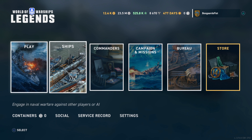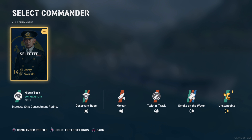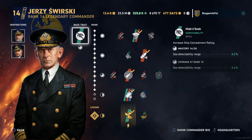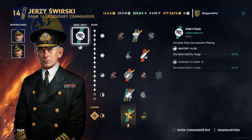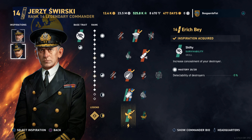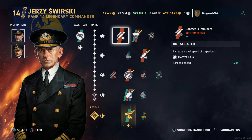First we're going to look at commanders. First up, Swirsky — this is a guy a lot of people have been looking for for quite a while. He's been available on the Bismarck, the Boyskavitska, and the Orchid, but those are expensive premiums. Now he's on the Friesland, the European campaign ship option, which is more reasonable — I think it's ten dollars worth of doubloons. His perk is increased ship concealment rating, so you can put this on cruisers, destroyers, battleships, or carriers.